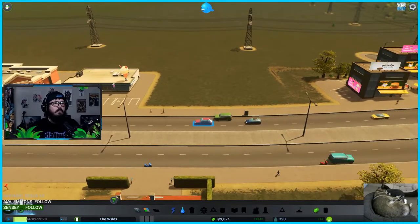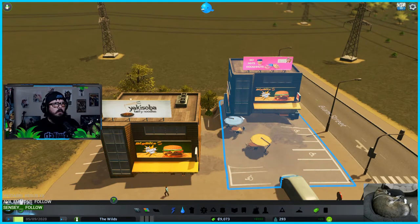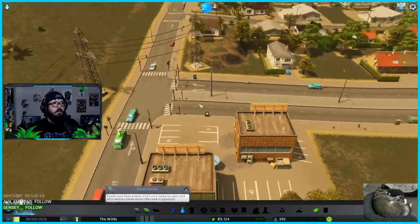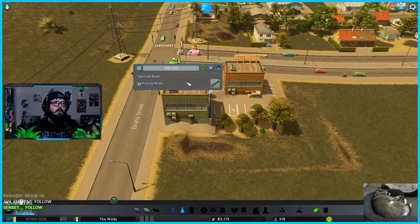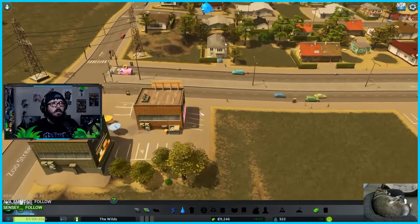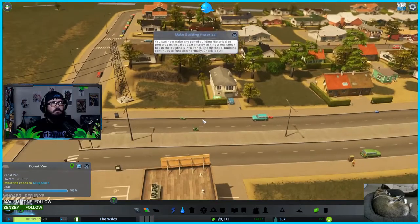I bet there's a mod to go into first-person view — there's gotta be. Roads now have names — click on the name to open an information panel about that road. Can I change them? 'Evan Street'... 'Zoo Street'... Oh that's pretty cool, you can name roads! There's a donut van here, importing goods to the drugstore — and you can make a building historical.